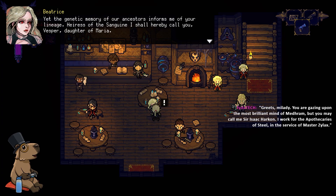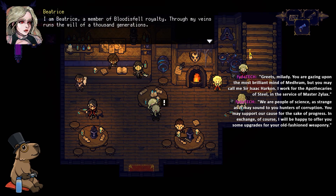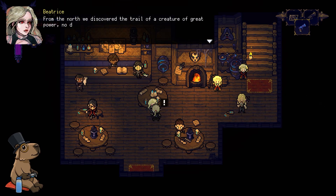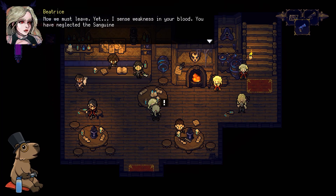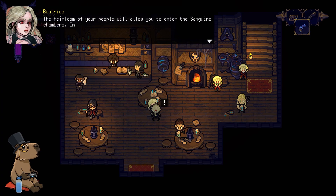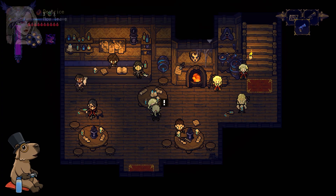Yet the genetic memory of our ancestors informs me of your lineage. Heiress of the Sanguine, I shall hereby call you — Vesper, daughter of Maria. I am Beatrice, a member of the Bloodisvel royalty. Through my veins runs the will of a thousand generations. From the north we discovered the trail of a creature of great power, no doubt in pursuit of you stalkers. The gates of Bloodisvel are no longer safe, and I fear your leader is leading you like sheep to the slaughter. Now you must leave. Yet I sense weakness in your blood — you have neglected the Sanguine traditions. The heirloom of your people will allow you to enter the Sanguine chambers. In them lies the power of the Crimson Lake. Hidden crimson roses mark the spot — there your ancestors will awaken within you, invigorating your body.